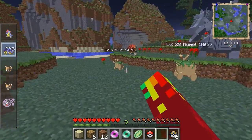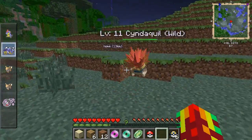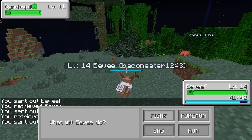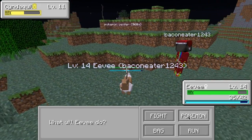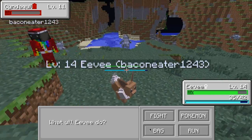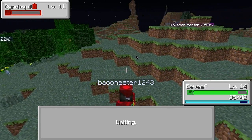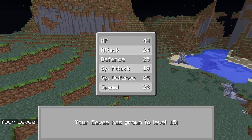So, I found a Cyndaquil. Let's get out Eevee - it's only a level 11. Okay, we're gonna fight and use Tackle. Hmm. Let's use Quick Attack and kill him. Oh my god - like, he can't get lower than that. It's like at 1 HP. He used Ember. Yeah - he killed himself.